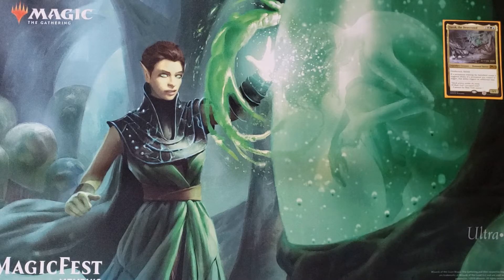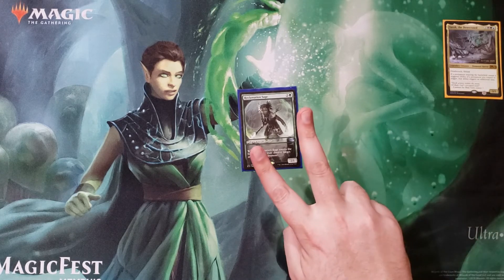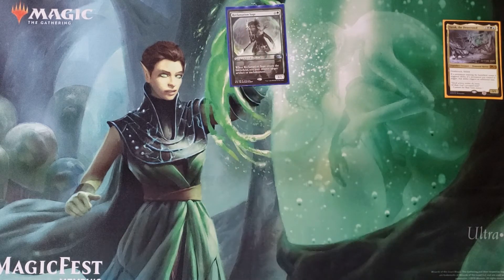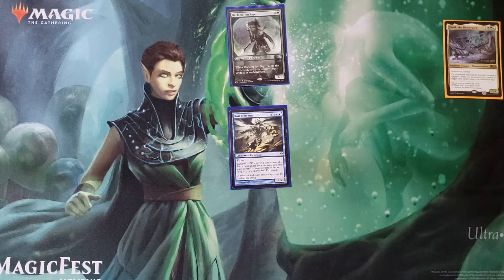First off, let's talk about creatures. Some good ETB creatures to have: we've got Reclamation Sage — when it comes into play you get to destroy an artifact or enchantment, but with Yarok you do it twice, so always a good hit. Roil Elemental — there is a sub-landfall theme in this deck. We have a couple of ways to get multiple lands out because you're in the best ramp colors.